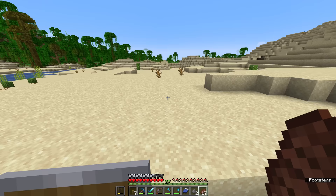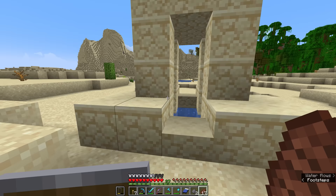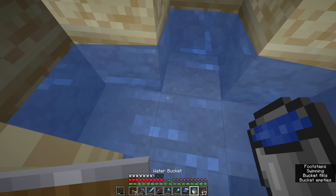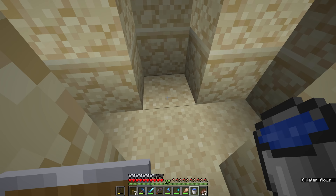Just over here we have a tiny structure, but an important one — this is a desert well. You'll typically find these generating on their own in deserts with a little cross shape of water inside. But if you take a closer look, that block right there underneath this water source here is suspicious sand. If I carefully remove all of the water sources from each side here, and remove that last one in the center, we can dry out the desert well and take a closer look at that suspicious sand block.